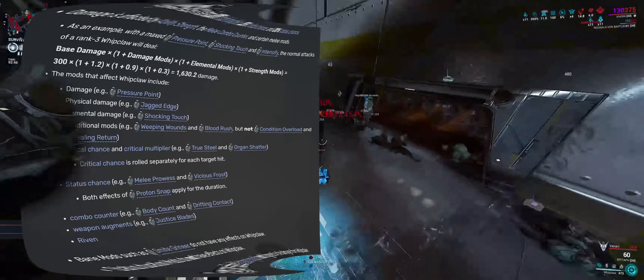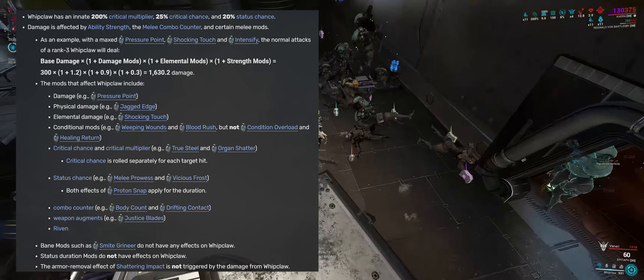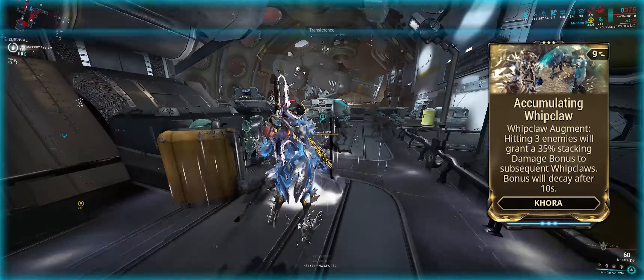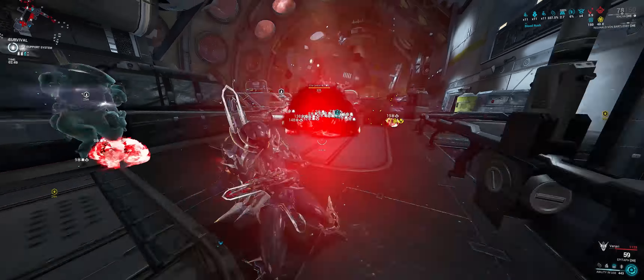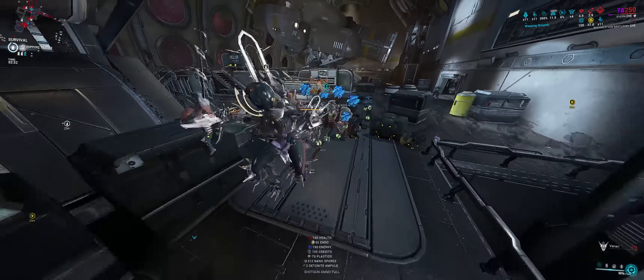On the topic of exalteds, let's talk about the most powerful pseudo-exalted weapon that completely destroys everything: Khora's Whipclaw. The Whipclaw has its own stats and a lot of ways to scale in damage. The augment increases Whipclaw's base damage to 350%, and it scales with melee equipped mods, power strength, and combo multipliers.